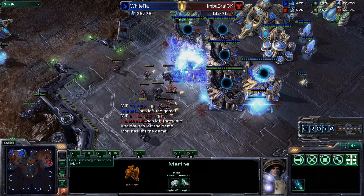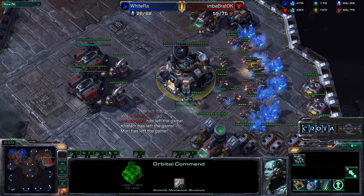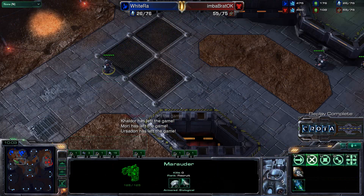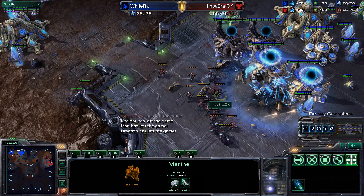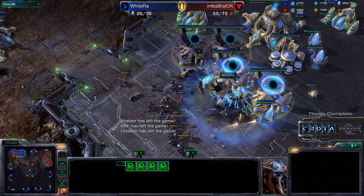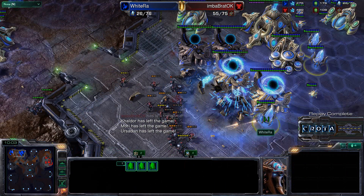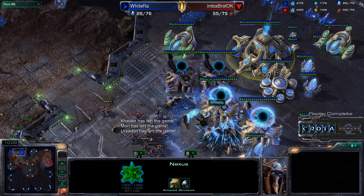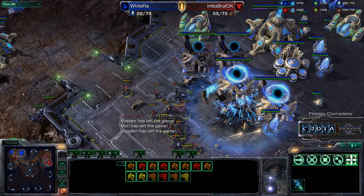Braddock didn't bother with a starport or anything else. He didn't even need to pull his SCVs — he just had all his Marines and Marauders come in single file. Brilliant play by Braddock to take down the two pylons powering the gateways, stopping reinforcements by at least another 25 seconds since a pylon needed to warp in. WhiteRaw had a fair amount of minerals banked but a lot of probes had been pulled and taken down. Thanks for watching as we go into game three in this best-of-three series between WhiteRaw and Braddock.